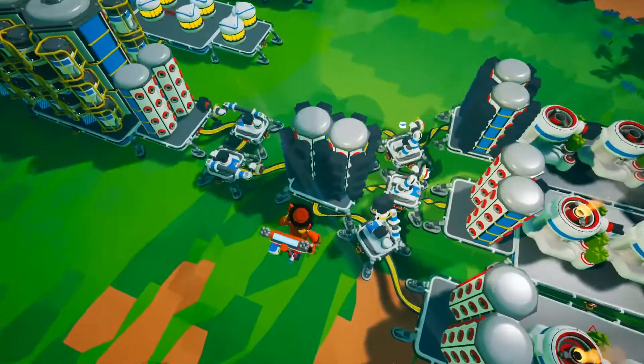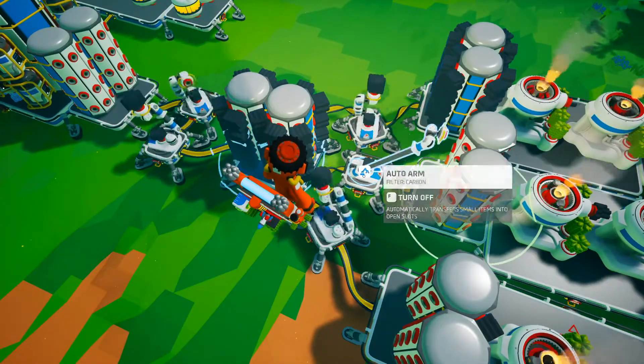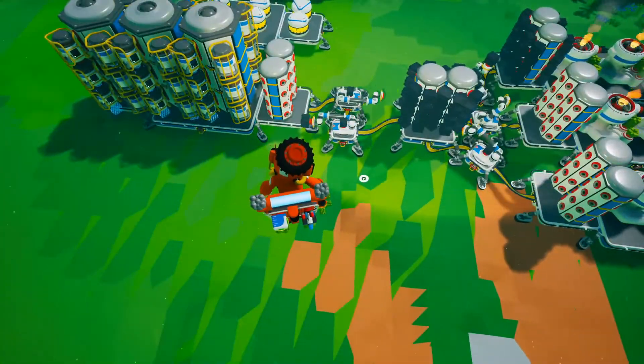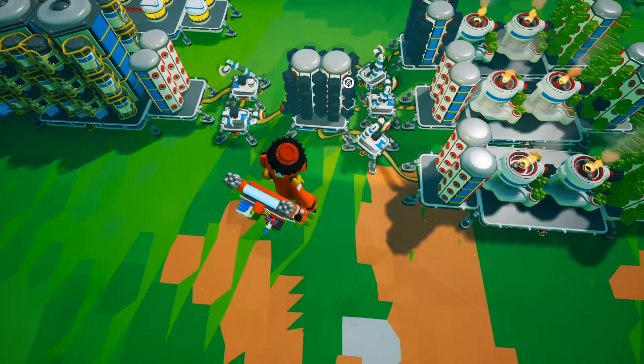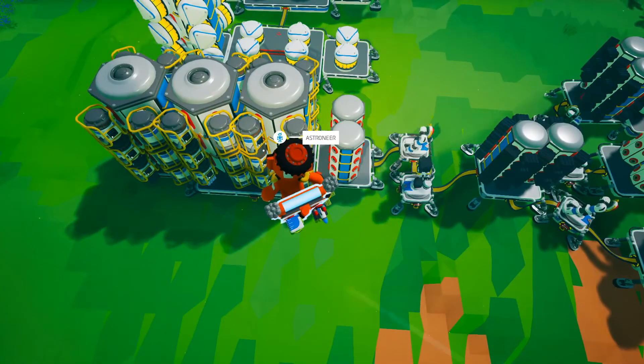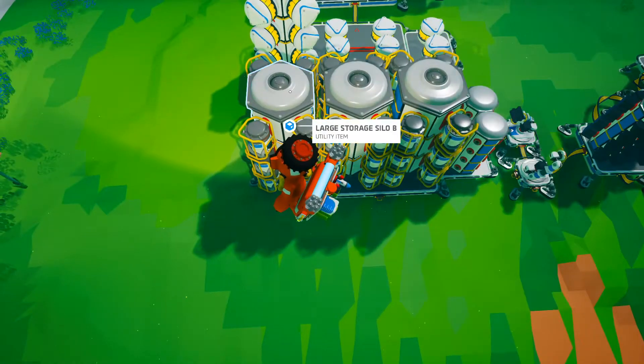I forgot that I turned off the arms' deposit because I thought I was done. The carbon goes into this temporary storage area and these arms will grab it and dump it onto here, which auto-loads the medium generators.